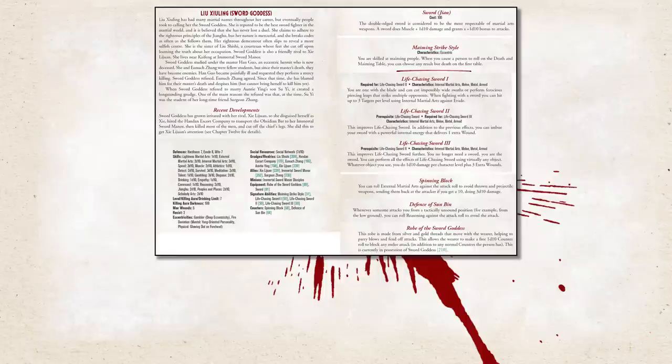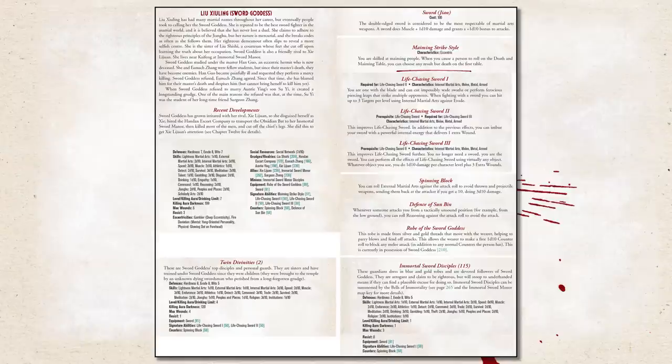With Wan Lang, I had his Saber, Flashing Moon Saber style, and Closing Defense all in one place versus being spread across four pages in the Core Book. Sword Goddess has four signature abilities, two counters, and two pieces of special equipment — having all of that on one page can be a lifesaver. Because her Twin Divinities and Immortal Sword Disciple minions all share the same weapons and abilities, having them on a single page would save a ton of time and frustration, letting you focus on the adventure rather than flipping back and forth. I strongly recommend Game Masters prepare something like this before running this adventure.